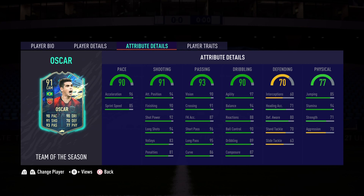I will be applying a Hunter chemistry style to this Oscar Team of the Season card. On to the shooting — 91, elite level shooting. He has 94 attack positioning, 90 finishing, 92 shot power, and 94 long shots. If I press circle inside the box he should be able to finish, especially with a Hunter chemistry style.